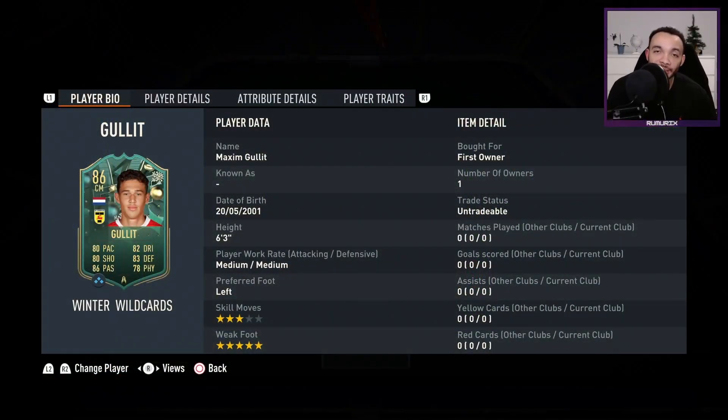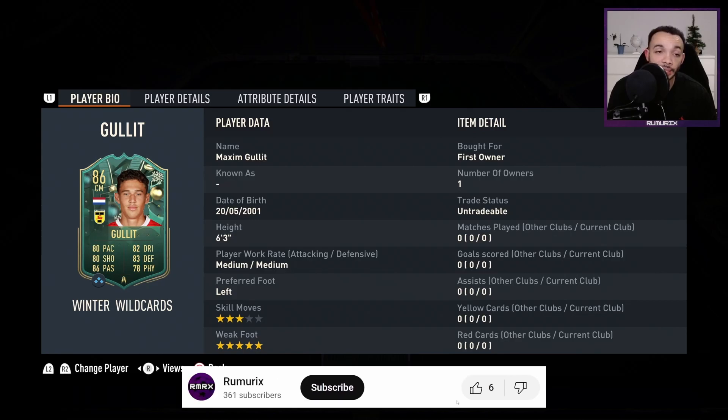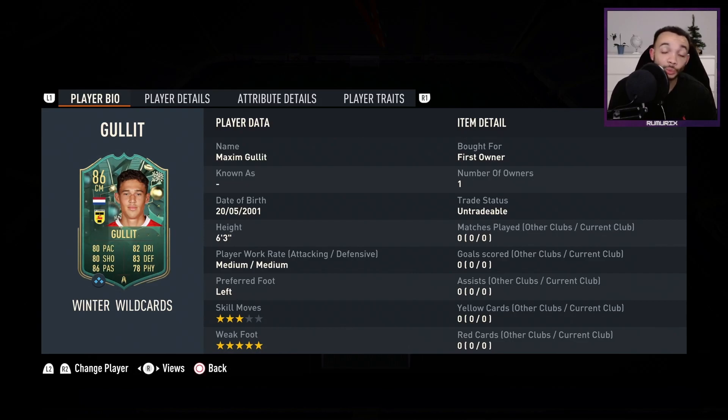Welcome to a FIFA 23 player review for the 86-rated Winter Wildcards Maxim Gullit — Gullit's son. First off, rest in peace to Pelé, I just saw the incredibly sad news. He stands six feet three inches tall, has medium/medium work rates, preferred foot is left, and he's got a five-star weak foot and three-star skill moves.